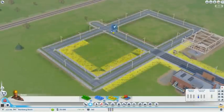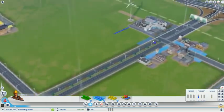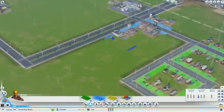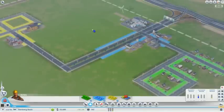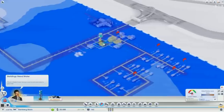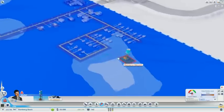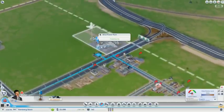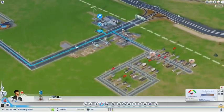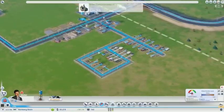So we're going to go ahead and zone this out. We need a water pump. Where do we want the water pump? It looks like right here next to the electrical plant is a good place to put it. So we should see the water start pumping back into the city — as you can see, these will start to go away.